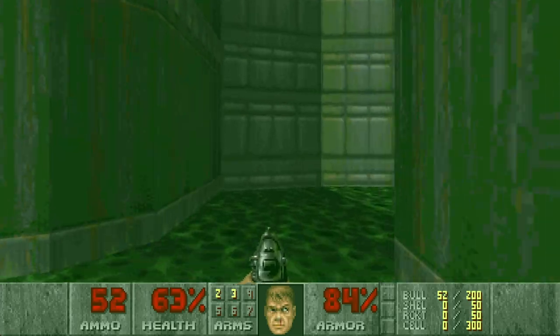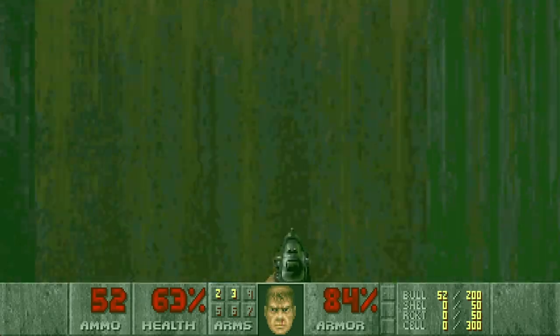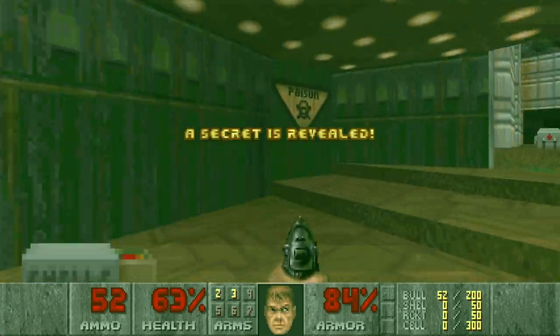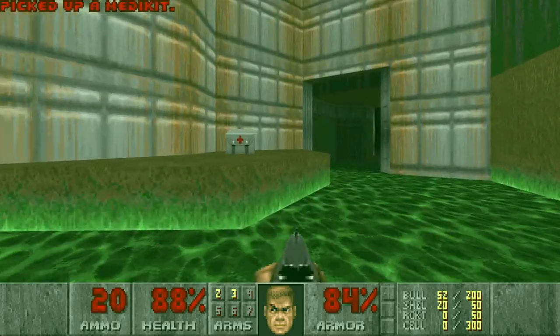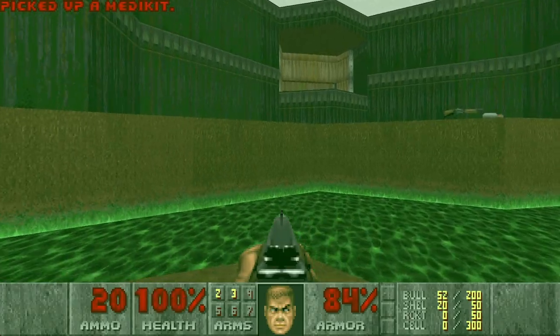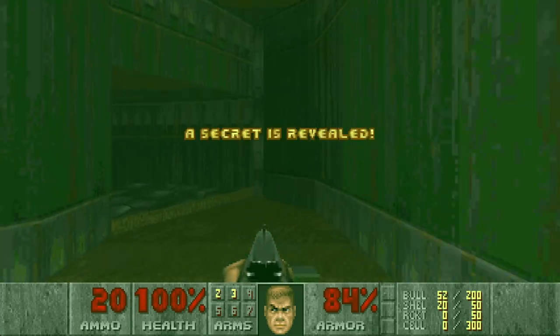I actually wonder if I wasted it right now because I don't know if there are any more damaging floors. Anything here? Another secret. Nice. Yeah, this is the outside area we've seen from there when we grabbed the green armor.